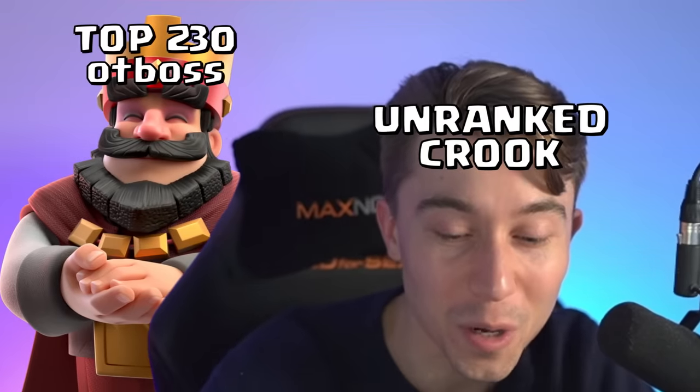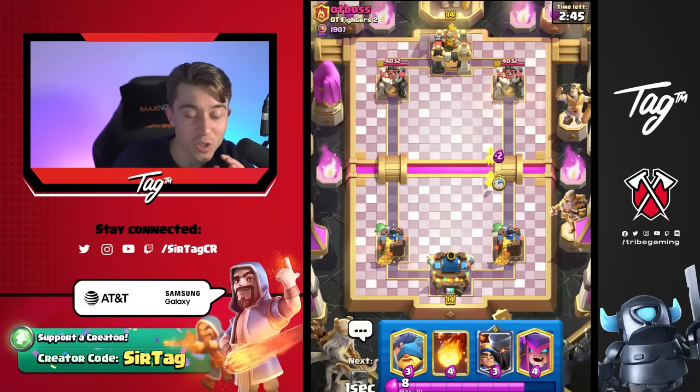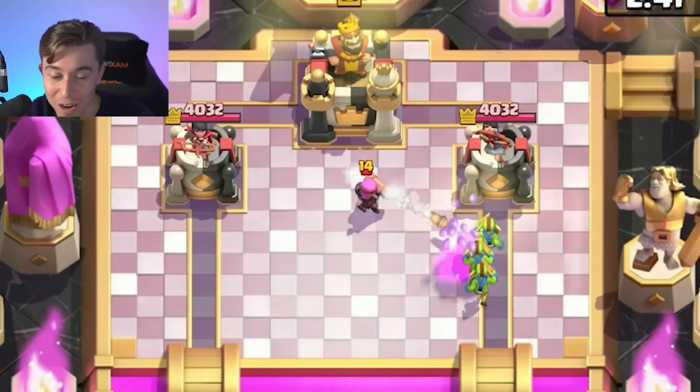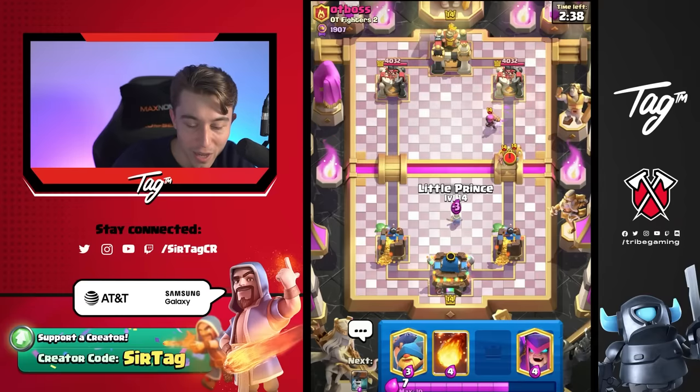We've got a game against boss, who is around a top 200 player. I'm going to go Goblins at the river just to cycle to our Elixir Collector or our Recruits and see what this guy's cooking. Firecracker is not a card I love to see, but we can activate King Tower with that.